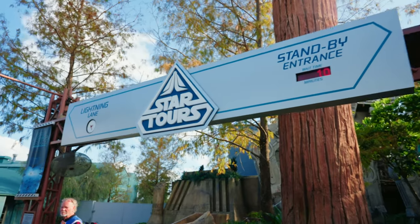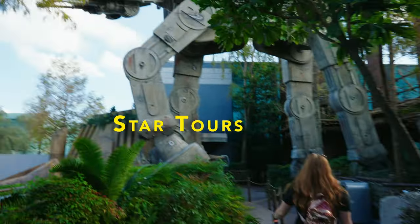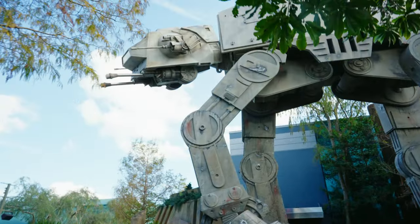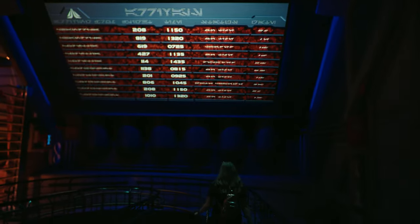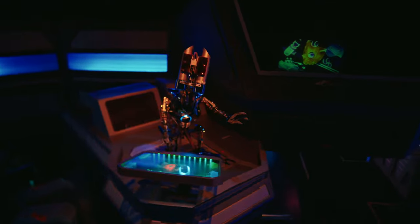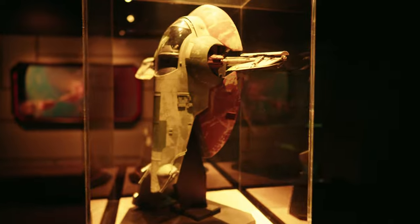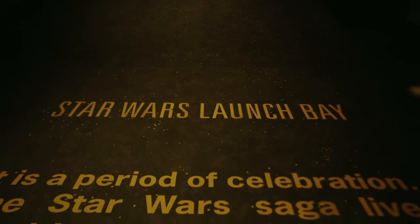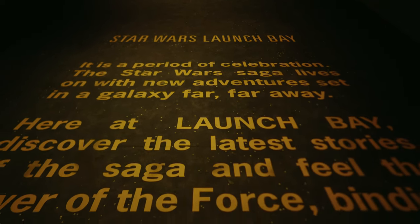Star Tours is another ride you can get on, but it's outside of Galaxy's Edge. The droids said no photography on this ride, so we'll just show the outside here. I feel like this ride has been at Hollywood Studios for a long time. It's like a 3D experience, kind of like an older version of Smuggler's Run without being interactive. Just outside of Galaxy's Edge is the Launch Bay — if you don't happen to cross paths with some of your favorite characters, you can stop here for photo sessions with them. Wait times per character may vary.